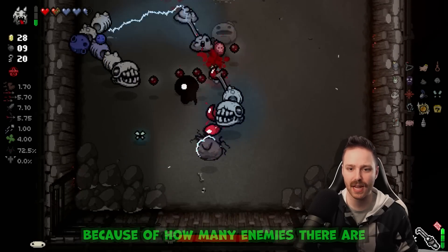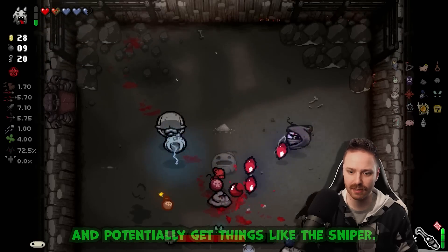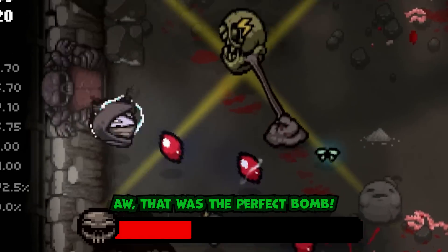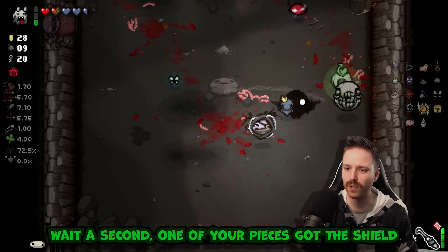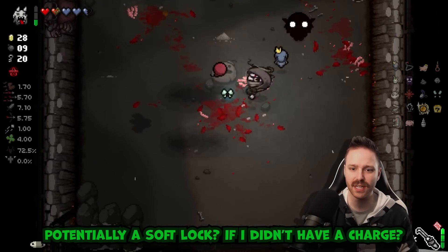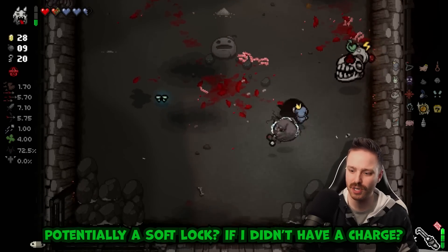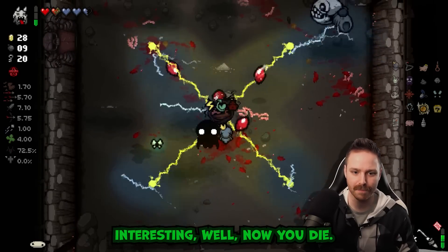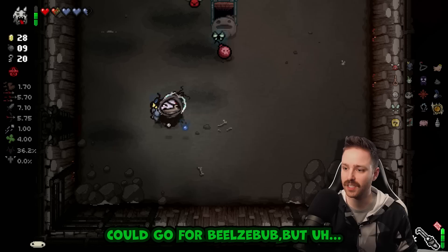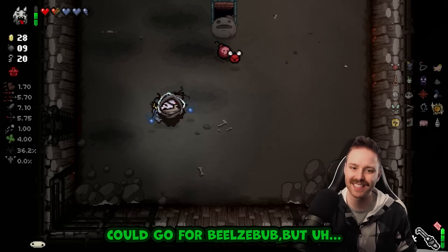Shell gets dangerous if you let it go on too long because of how many enemies there are, and potentially get things like the sniper. Oh, that was a perfect bomb! Wait a second - one of your pieces got the shield but that's the only thing I can hit. Potentially a soft lock if I didn't have a charge - interesting. Well now you die.